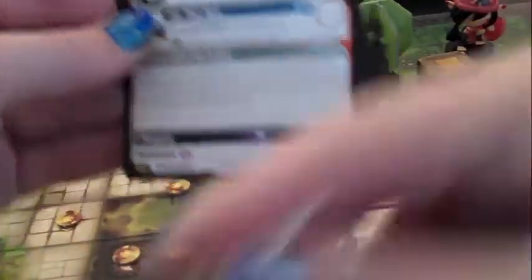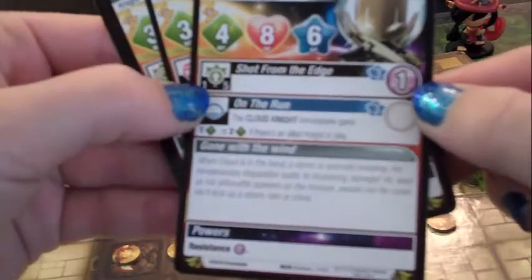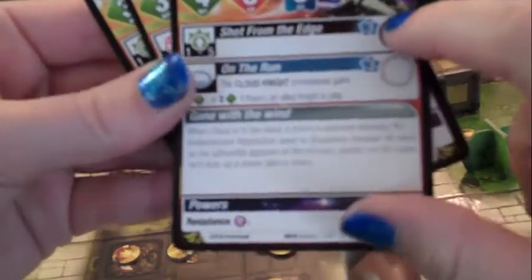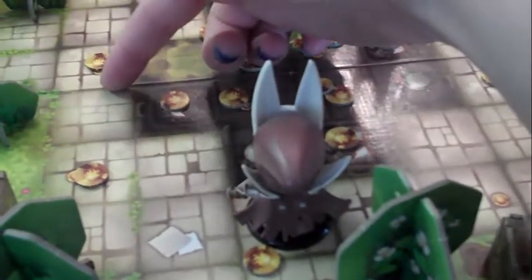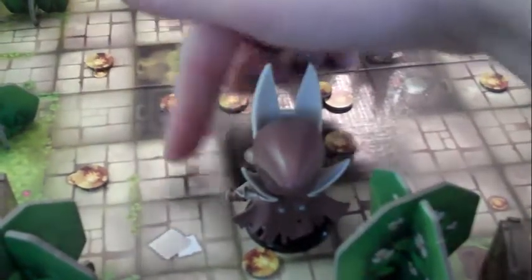We'll start with the cloud knight. He has four movement and six action points. He also has a ranged ability that says from one to five spaces away he can deal one damage, and it costs him three action points. When you count spaces in the game, you're going to count orthogonally — there is a grid here, and if our knight is here you count orthogonally to get where you're going. So this is one, two, three, four, five spaces away. Diagonals do not count.